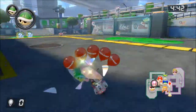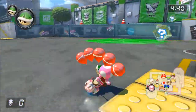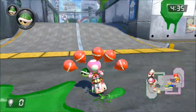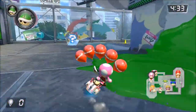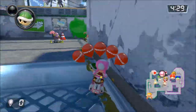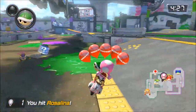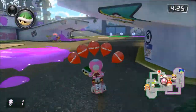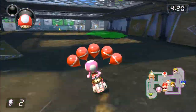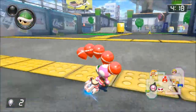Toadette, can you bring it home? We have two green shells. Okay, we're chasing Roy at the minute. Yes, we got someone — we got Rosaline. And we got Roy as well. Okay, we got two at the minute. Not bad, start things off.